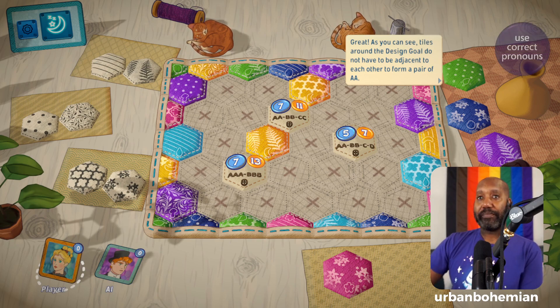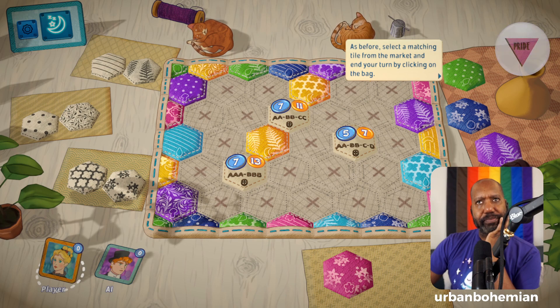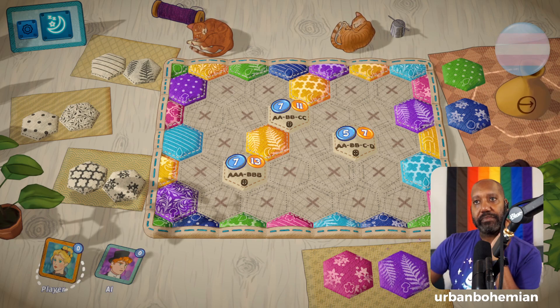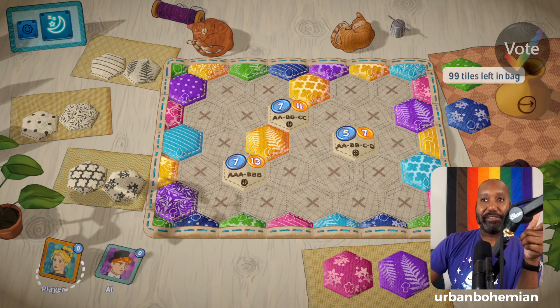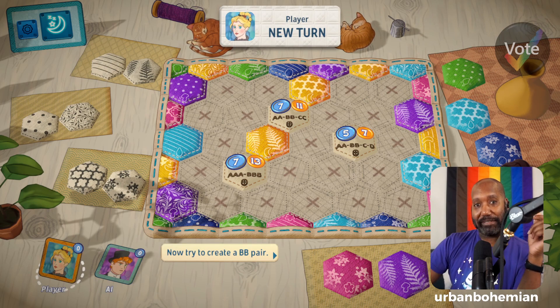Select a matching tile from the market and end your turn by clicking on the bag. Oh, I've got a pattern that matches a pattern I have! The hitbox for clicking and how to click is interesting. Also, you can see how many tiles are left — something you cannot do when playing physical board games.